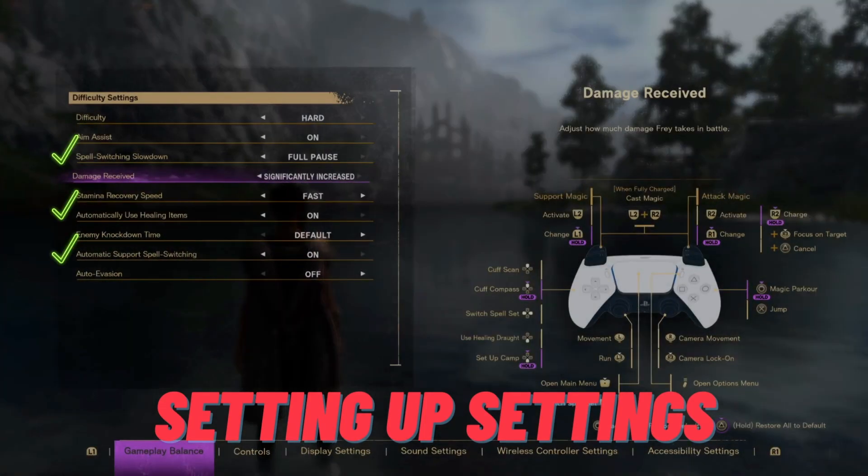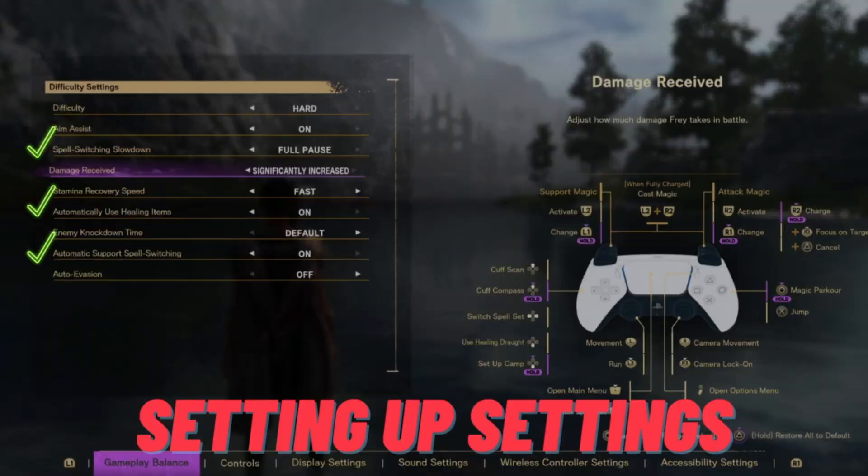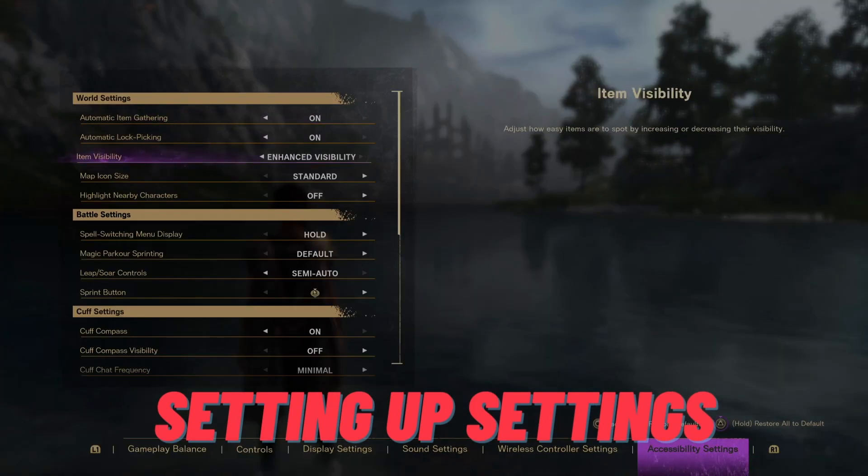There's a lot of info about settings, and while I don't know if there are truly 'best' settings, I'll show you what I used early on. I set spell switching to full pods because it helped me get used to what spells are where without worrying about an enemy attacking me. Automatically using heal items is nice — one less thing to worry about. I also use automatic support spell switching because it feels like the best of all worlds: I can still use the spell wheel for the right spell but can also use something in a pinch without being in my spell wheel all the time.